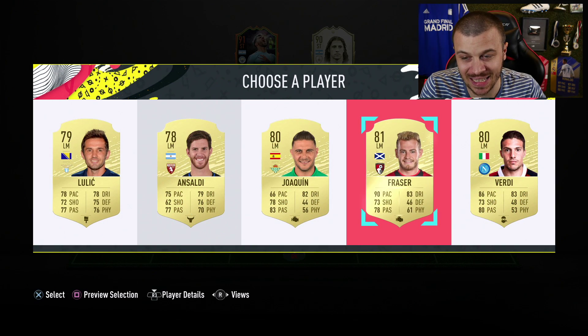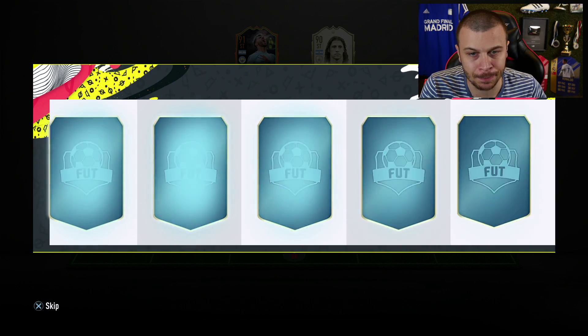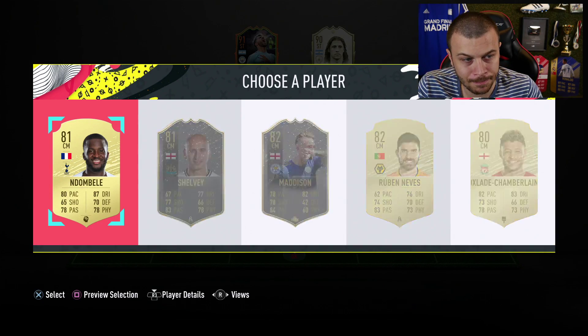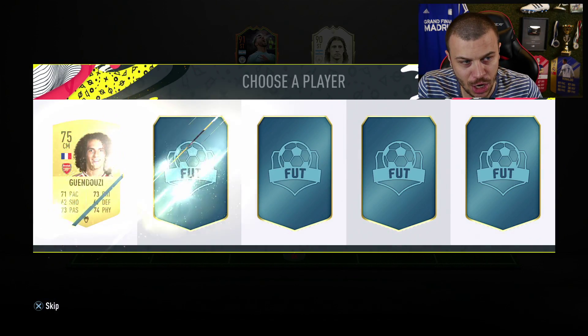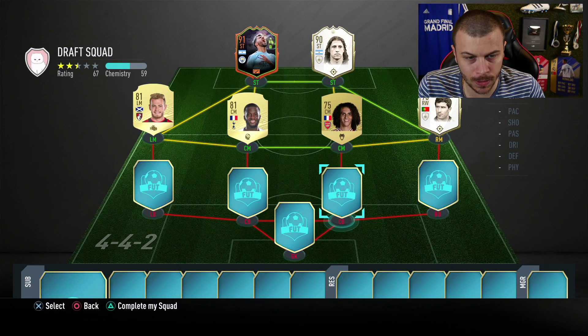Our next pick is going to be awful - 81-rated, but it is what it is. I was hoping for one more Prime icon, but no luck. So I go with Ndombele, and for the second CM I'll take that one too.